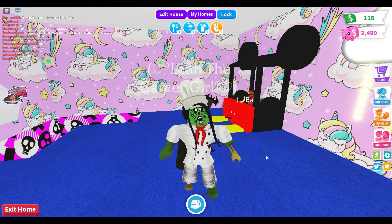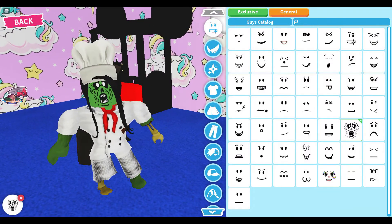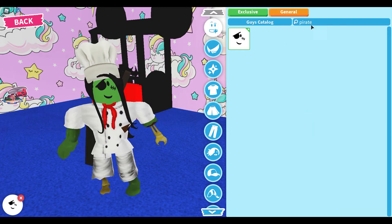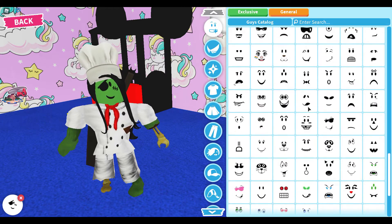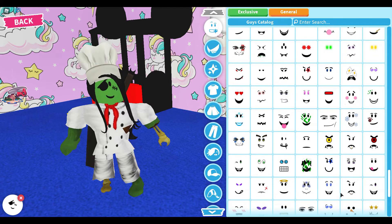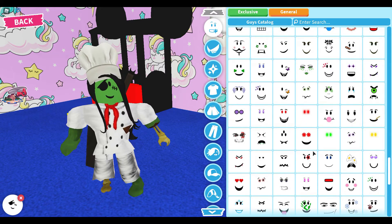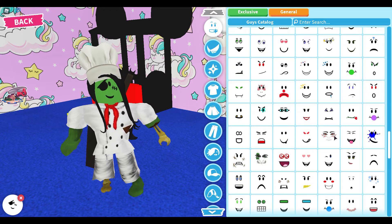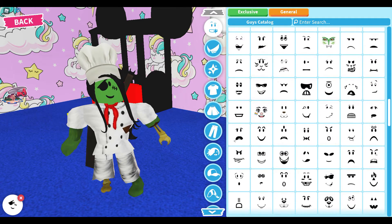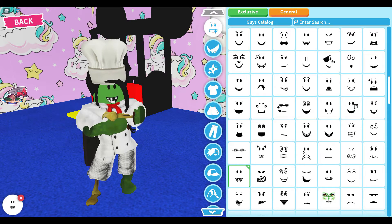That's outfit number three! The next is the Pirate costume — I really like this one. Go to General, Faces, search up 'pirate'. You can use this face — it kind of looks like a pirate. Or find a really terrifying, spooky face — pirates can be scary and spooky, especially in the dark.